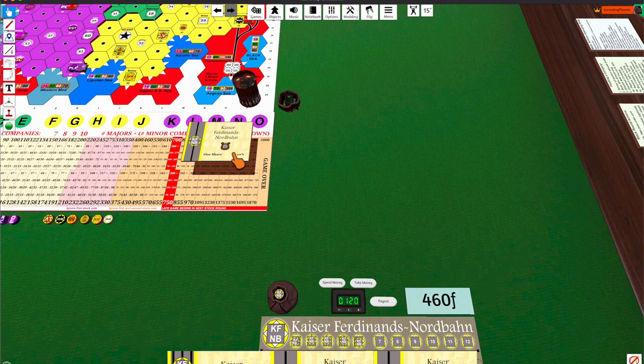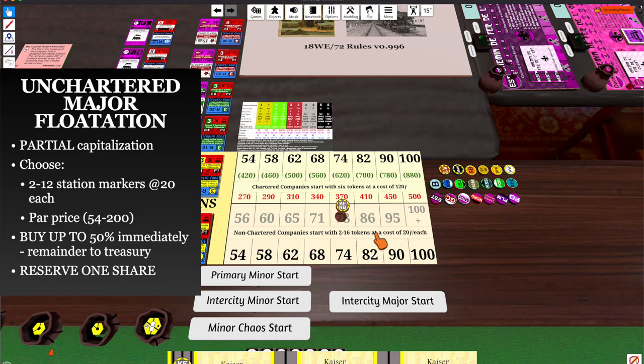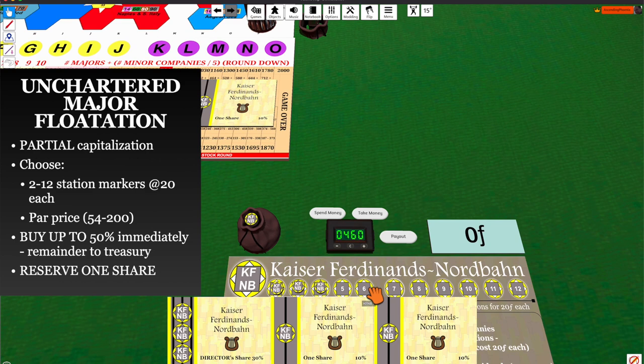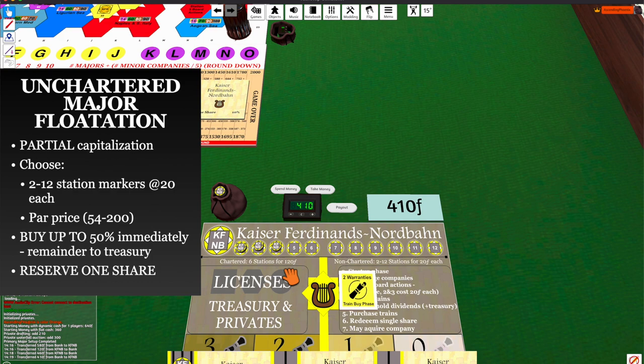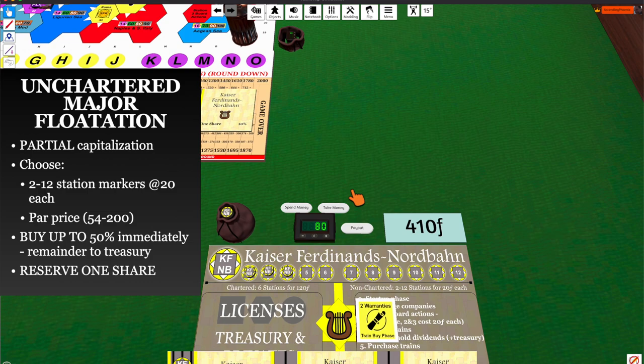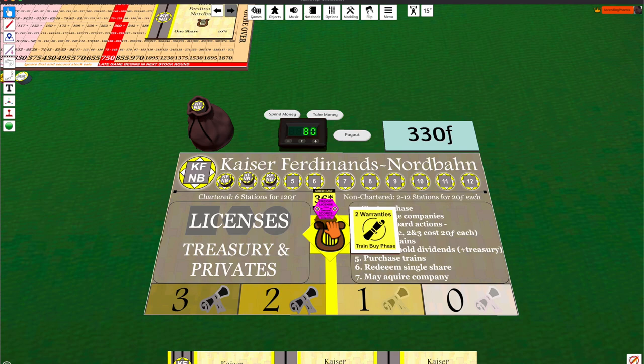If I wanted to start the KNFB as a non-chartered company, I'd get my choice of 2 to 12 tokens — maybe only four tokens to start. I might par it higher, say 82. So I put the KNFB up at 82; 82 times 5, because I have to buy five shares to float it, is 410 francs. I take the money I spend for my stock and put it into the company, then buy stations at the end of the stock round. When you float a company, go ahead and take the randomizer and the license so you know the KNFB is now a freight company.